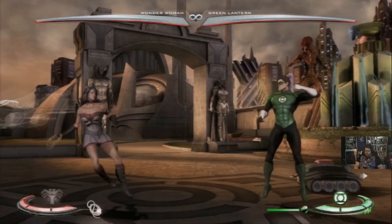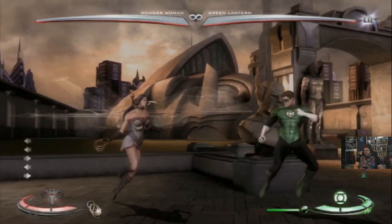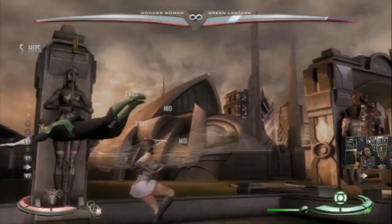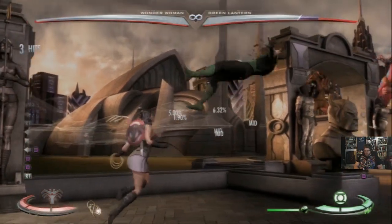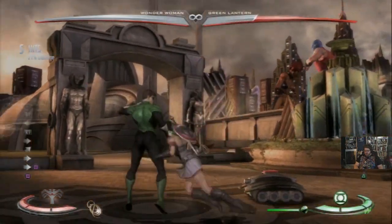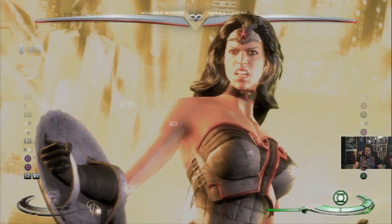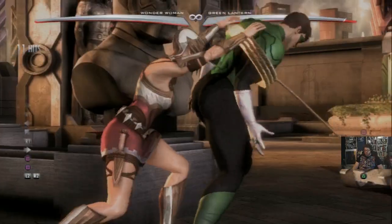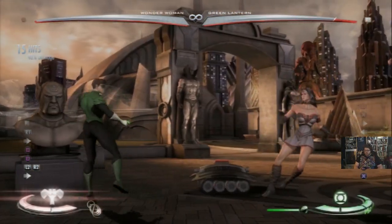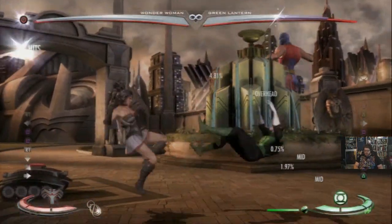Finally there's her super. I don't use it a whole lot because it has a long startup and your meter is better spent on specials in shield stance or doing a wager. But if you're going to use it, combo into it. It can land at the end of her giant combo. It's a great humiliation if you have a ton of meter, and if your opponent hasn't wagered and has like 45% left that can be a great way to end the match.